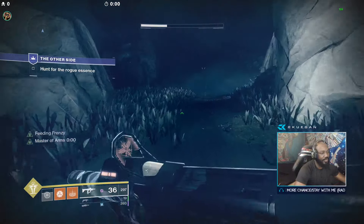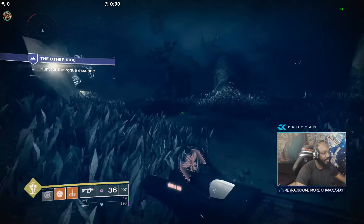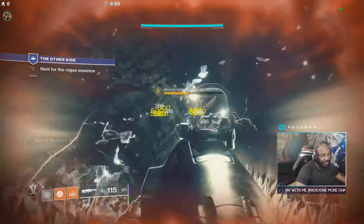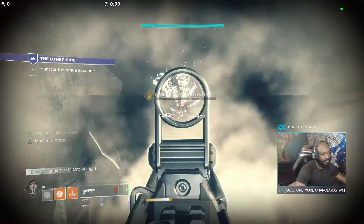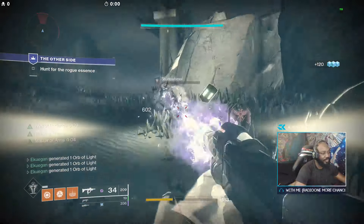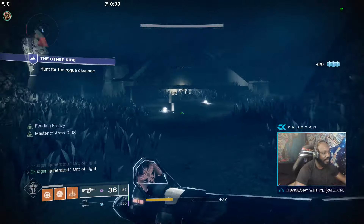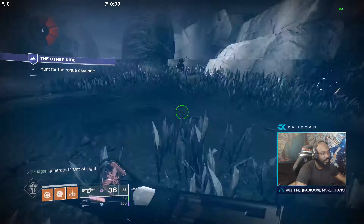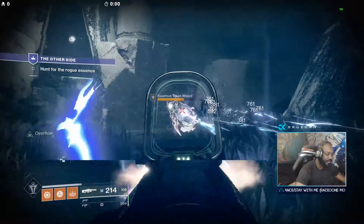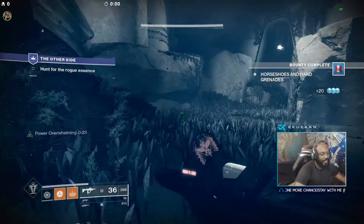The shriekers in this room are not an issue as long as you stay low. I can hear the ogres. If you have a Well of Radiance, put it up — if you have Mountaintop, use it; if not, you can still use Delirium, it might just take a little longer and you may need to hide a few times. There are three Taken wizards to finish off. Once they're down you'll hear the sound — that means the doors open and you move to the next room.